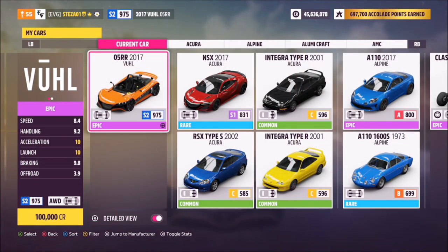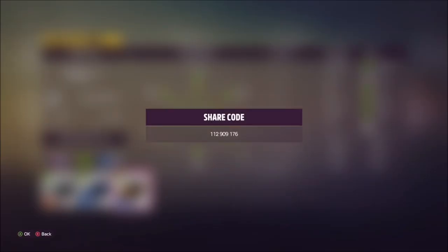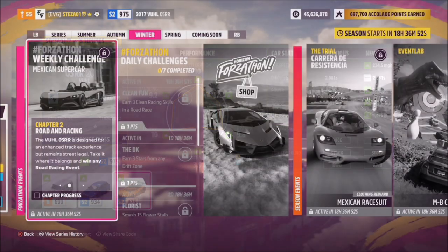This is the Vuhl 05RR — it will set you back 100,000 credits, but of course you can always pick one up from the auction house. I've created a tune called Forzathon; the share code for this one is 112 900 176, and this should hopefully make your life a bit easier.